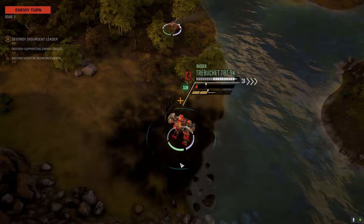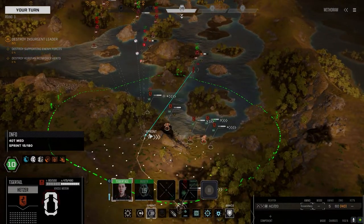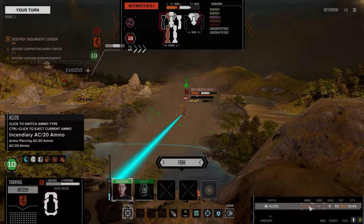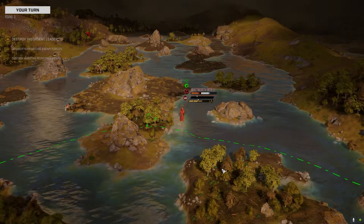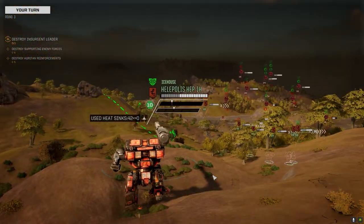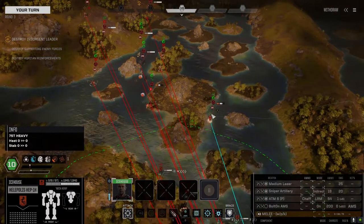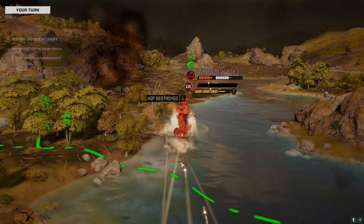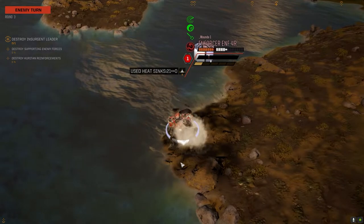Since we can only hit the Whitworth — sorry buddy. Only 30%? Fire! I thought that was going to hit — failed to connect. She ain't hit. We want to knock this guy down, or we can go after the Hunchback — no, I think we go after this guy, better chance to knock him down. Switching to standard LRM ammo. Foot destroyed, hip destroyed — not going to go down, critical hit, but we will go down next turn.